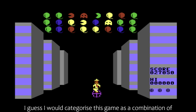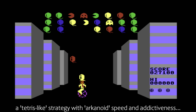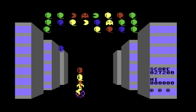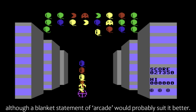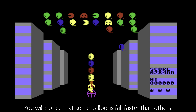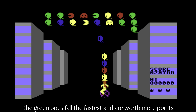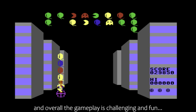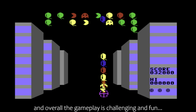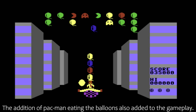I guess I would categorise this game as a combination of a Tetris-like strategy with Arkanoid speed and addictiveness, although a blanket statement of arcade would probably suit it better. You will notice that some balloons fall faster than others — the green ones fall the fastest and are worth more points. Overall, the gameplay is challenging and fun.